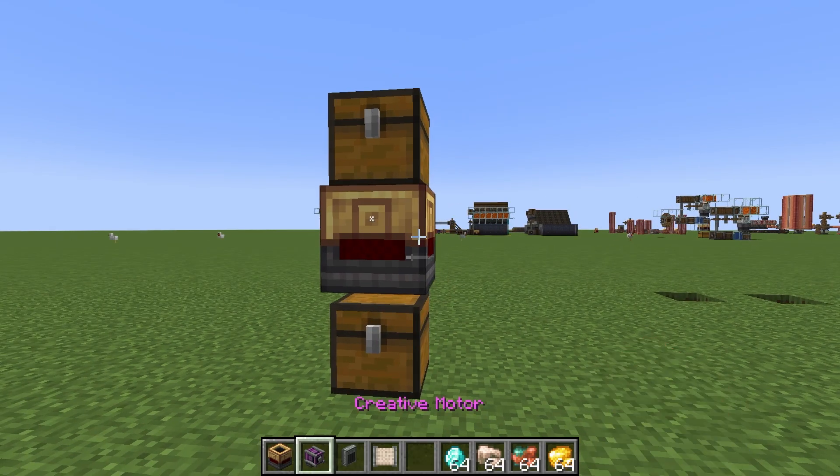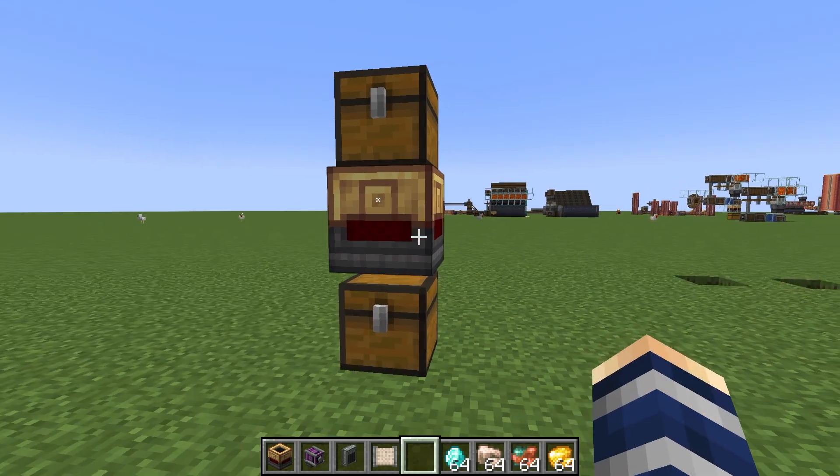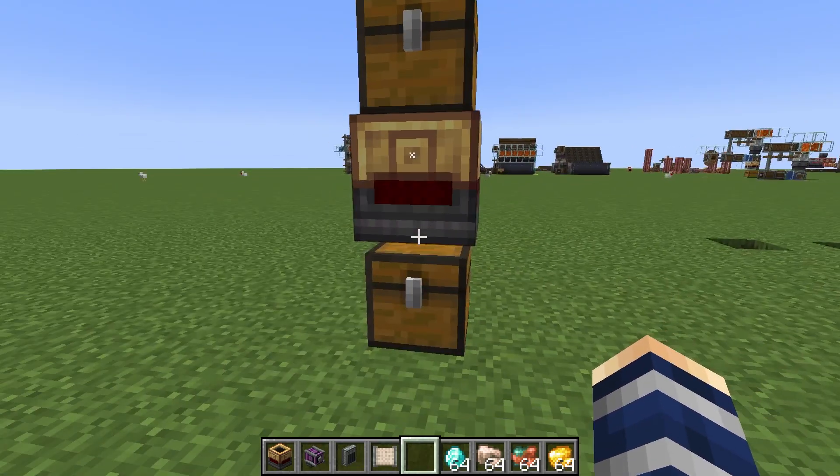Hey, Minecraft Mentor here, and today we're going to be showing you how to use the Smart Chute. This is basically an item-filtering chute — the counterpart of the normal chute, which will allow any item to come through. This one lets you filter stuff out.